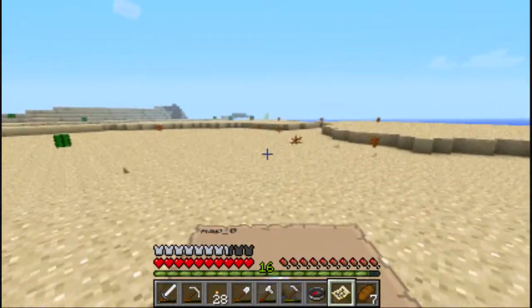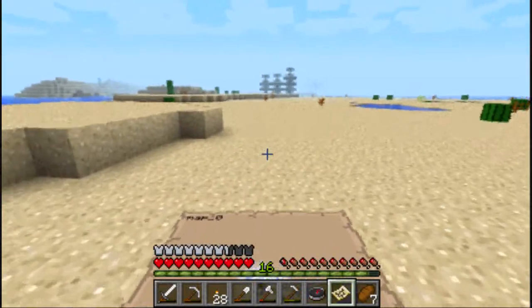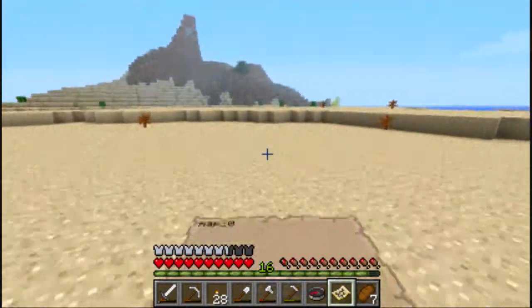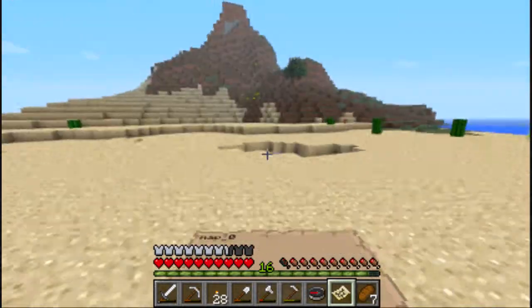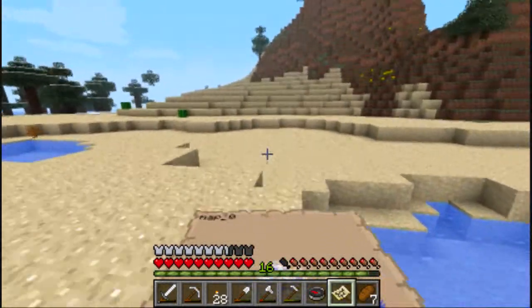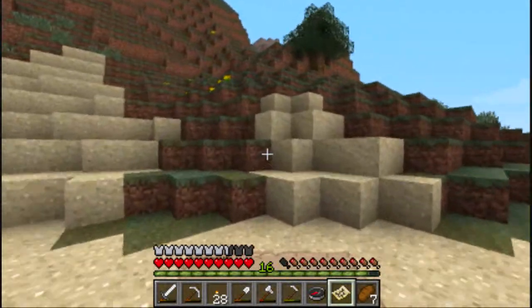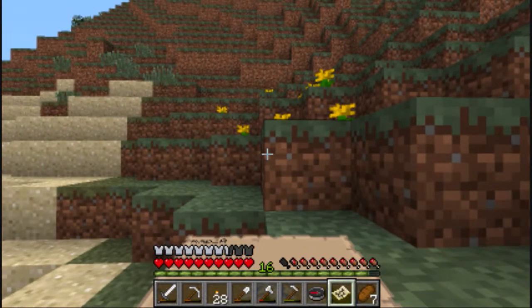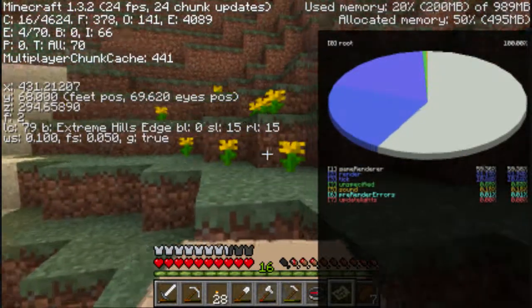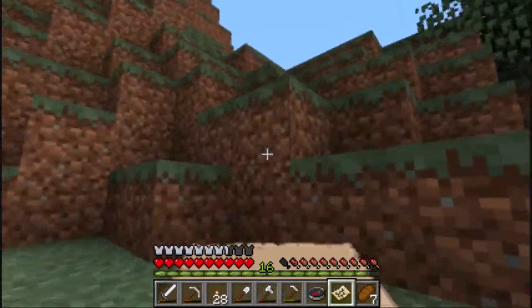Just kind of an empty desert. Heard mobs back there. This looks like extreme hills — this would be good. Emeralds are the only ore that spawns currently in extreme hills. Cool. No real villages though. Yeah, this is extreme hills edge. So we're definitely going to come mining out here.